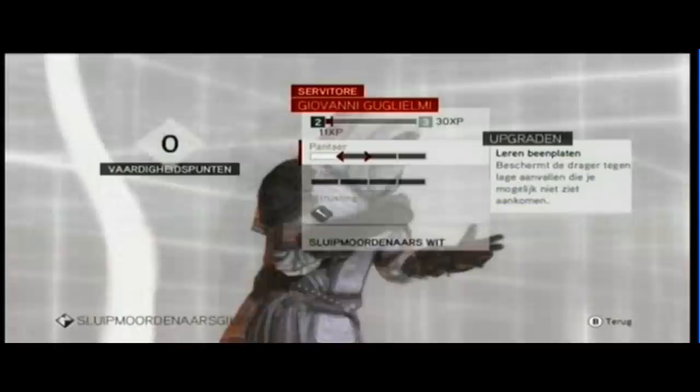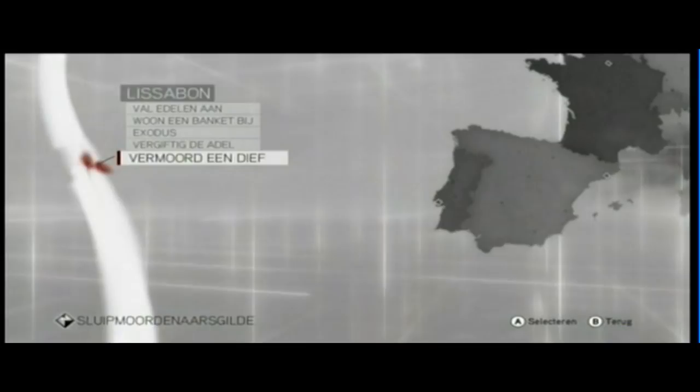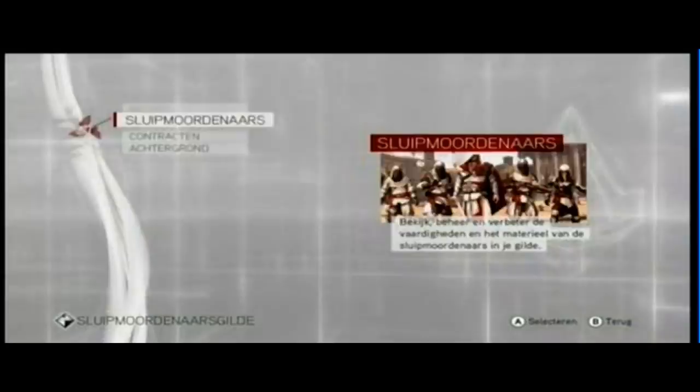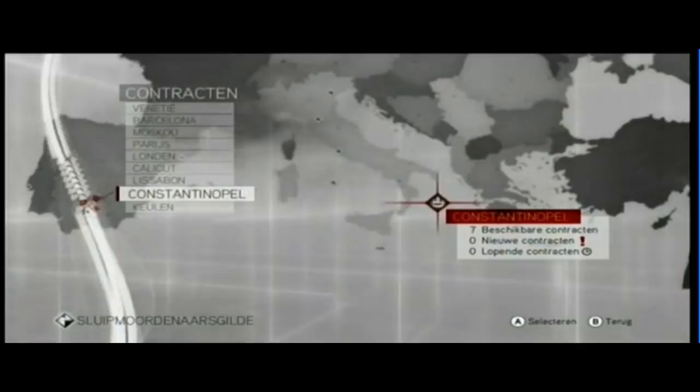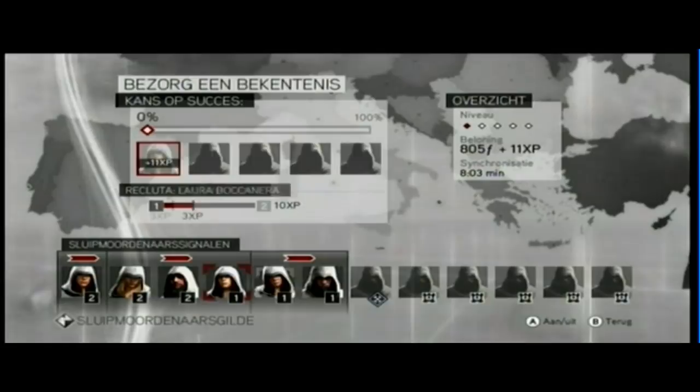You go to the screen with the mission select and find a mission. What I did was my assassins were still rookies — they had no experience — so they needed experience. Look for a mission with one red dot, because that means when you get an assassin at level two and put them on that mission you get a 100% chance that it will succeed.